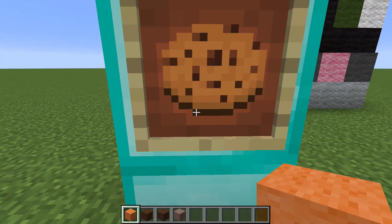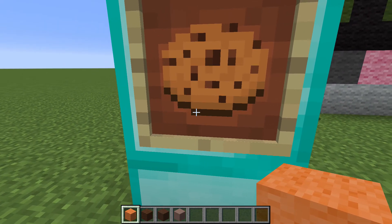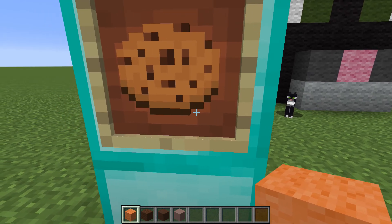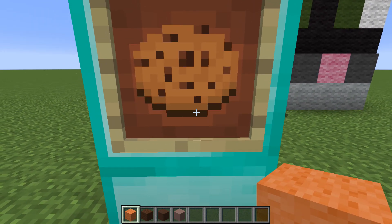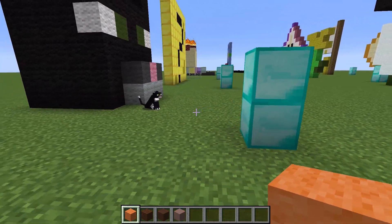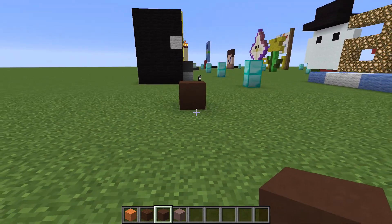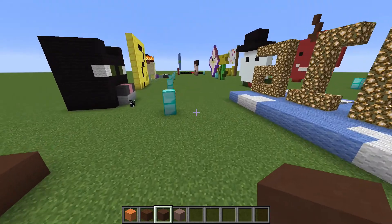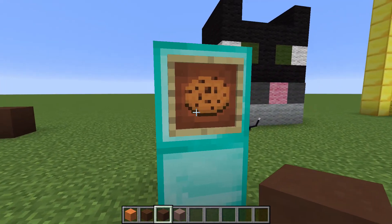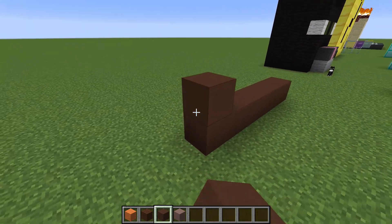Let's just count — I think it's one, two... let's just go from here. I think it's six along the bottom and we're gonna do brown stained clay for this. So I'm gonna go one, two, three, four, five, six — there we go — and it goes across two and then up two.